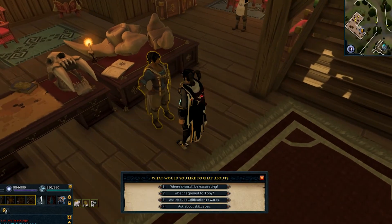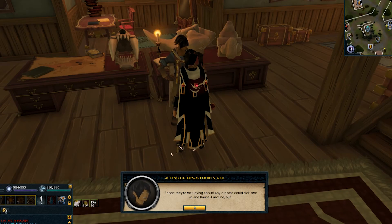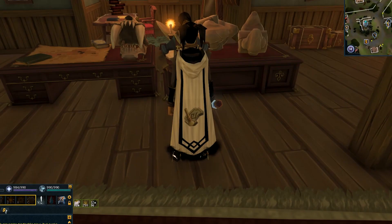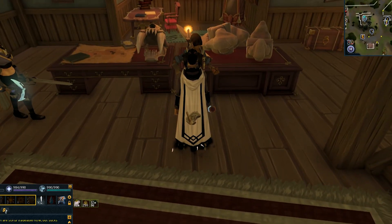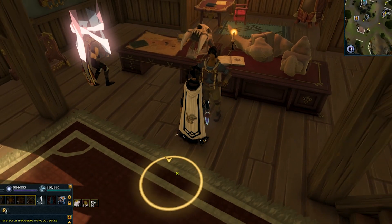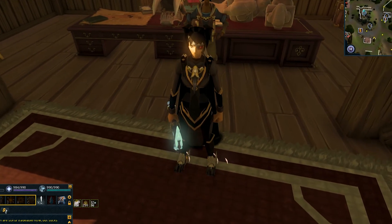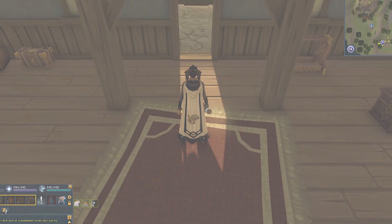Let's pick ourselves up a master skillcape, baby — here we go. The NPC says: 'I have had something made especially for you — the skillcape of Archaeology, as a token of your mastery in the field.' Oh damn, look at that. I don't know anybody rocking it better than me. That cape is looking icy on me — who you know out there doing it better than me right now, rocking that cape with that e-girl gothic aesthetic?